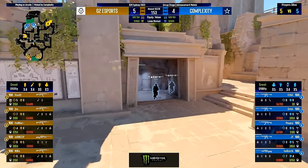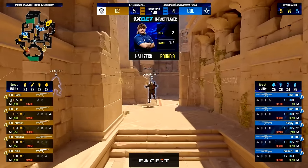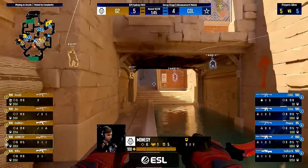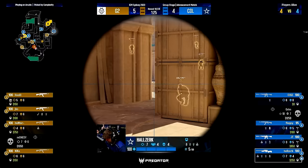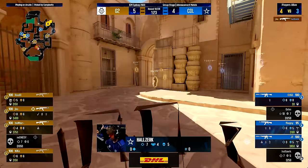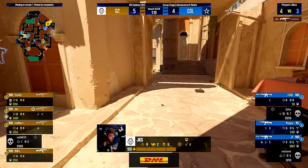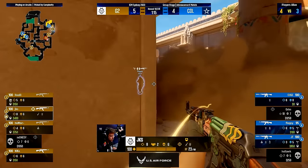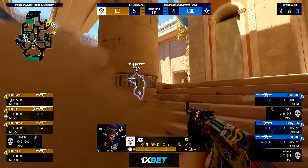In the 3A, 1 mid and 1B default, there's some pressure on the solo B and mid player not to die, and this can be abused quite easily with some good utility and a good swing. As well as the only reason G2 knew where to go was because the A main player overpeaked — before this, G2 did not have much map control towards middle or B. So if this overpeak did not happen, G2 might not even have been able to go to A site. Big gaps in this default are the lack of early smokes, which Complexity can abuse with early pushes and peeks.